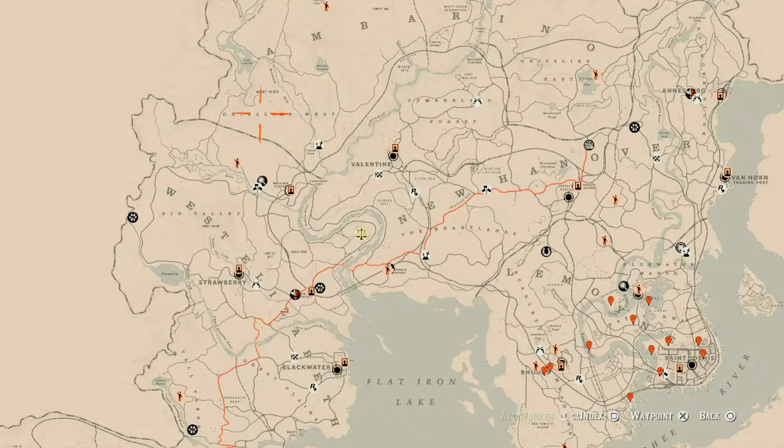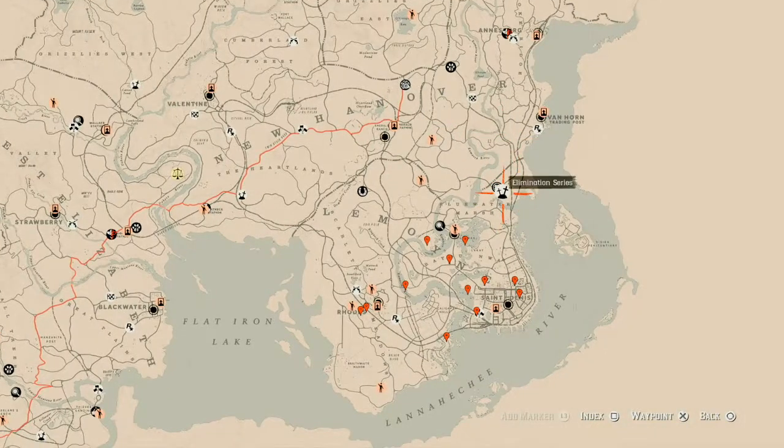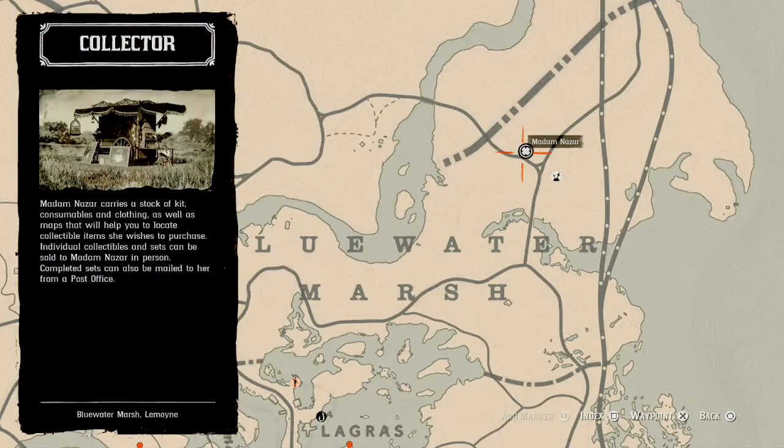First things first, let's get Madame Nazar's location. She is over here in the Bluewater Marsh area, right next to the Elimination Series. She's right here and she will be here until 2 a.m. — that's Eastern Standard Time, New York time zone, East Coast time zone, for those of you who don't know or are not in America.